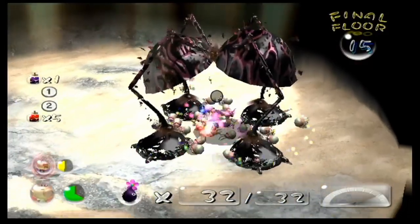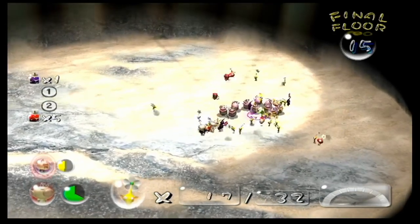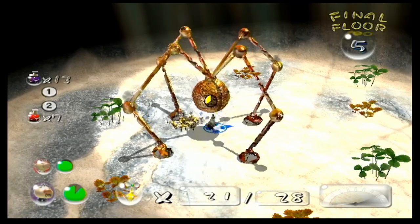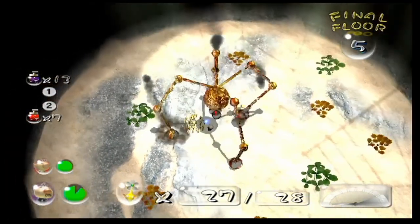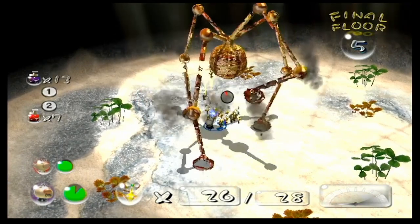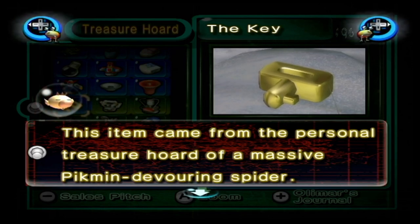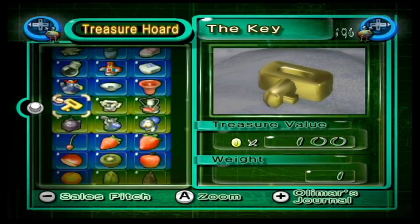Also, when defeating the raging longlegs for a second time, it drops metites. Metites are parasitic insects that excrete a special pheromone that causes females of a particular species to eat them whole. When they do so, they lay eggs inside the host's eggs. This not only means that the raging longlegs is female, but it also means that the raging longlegs lays eggs — which would be a bit weird for a machine to do. Olimar even says in his notes that the beauty longlegs is a massive Pikmin-devouring spider, which confirms that Arachnorbs are capable of consumption.